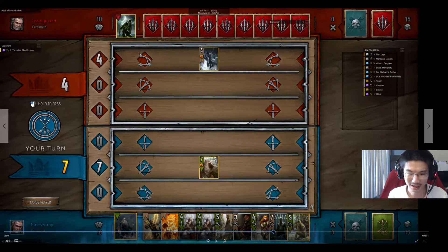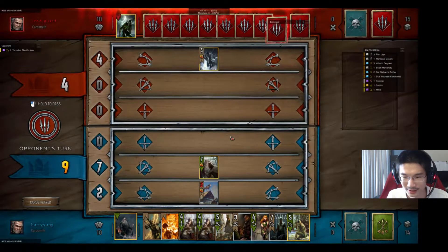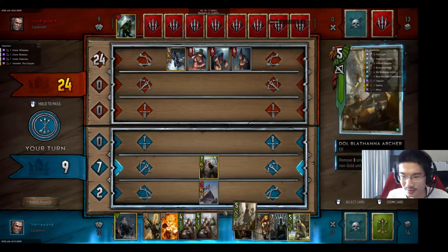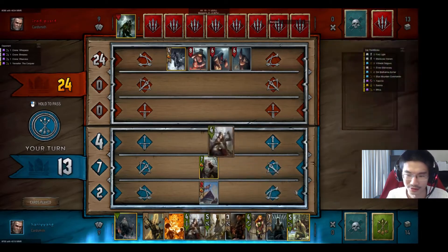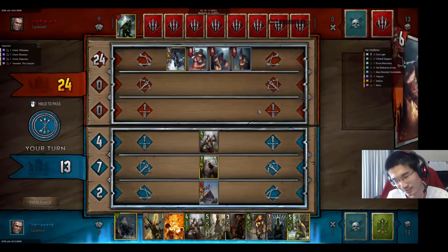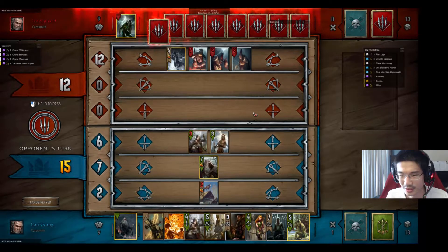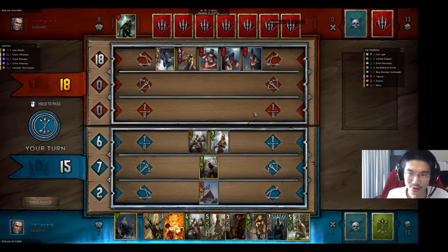You will see in this game that I implement this strategy really well. I put my Yennefer on the board, he plays his Crones — all pretty standard. Yennefer also pulls out the Roach, so it only hit the 3-strength Roach once. I play the Elven Mercenary because it can only pull out either the Rally or the Manticore. I pull out the Manticore, which is pretty lucky.